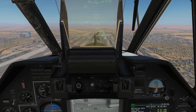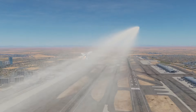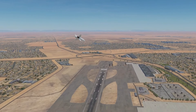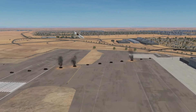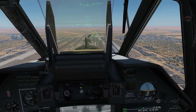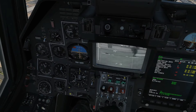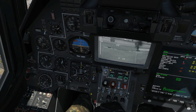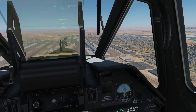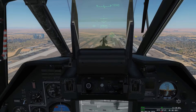I'm pressing designate now — countdown going. Star confirms he has it. He fires both missiles. They track — and they hit. So that's the full demonstration: self-designating and firing, having someone else designate for me and me firing on that designation, and me designating for Star with Star firing onto my designation.